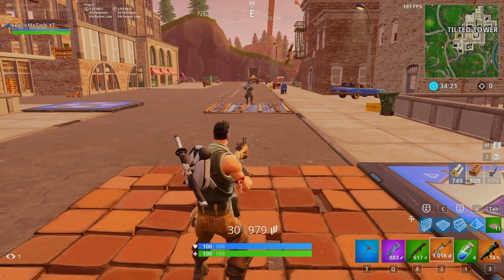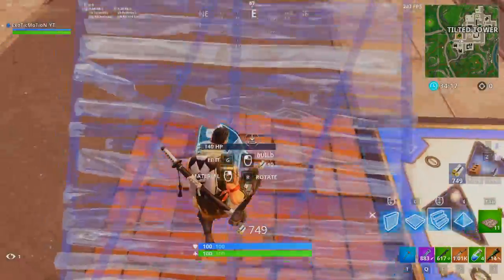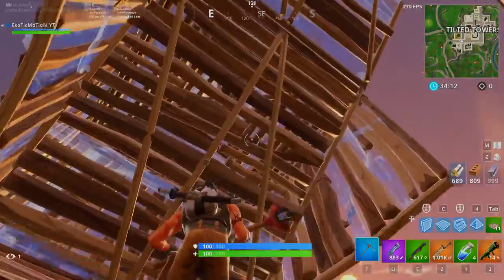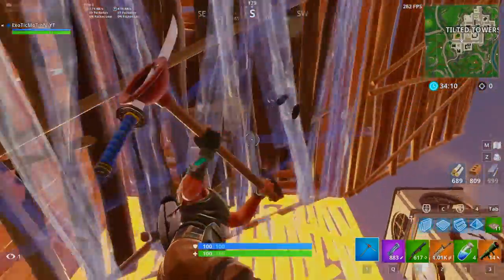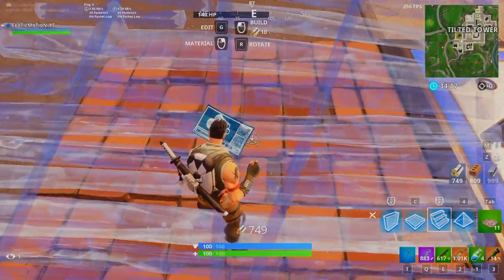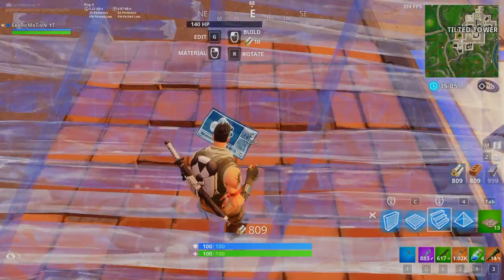Another thing you need to practice is not just them ramping over you with space in between. There are times where you literally get cut off by their own ramp, and that's a little bit harder. What you need to do is look up and jump — you've got to scoot back a little bit. Go into playground mode and practice this with a friend; practice makes perfect.